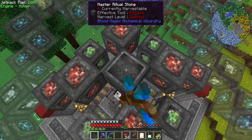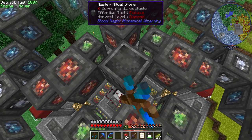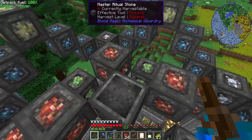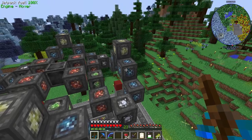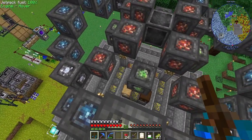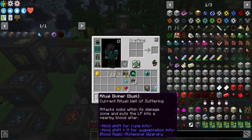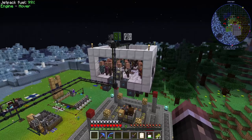Now I should just be able to build the Well of Suffering ritual. You need to choose it by shift-right-clicking on your Ritual Diviner, then click on the blood orb until it builds - it will automatically paint the runestones for you. You can paint them manually if you want, but it's a pain. It's been a minute and there's a big structure here now.